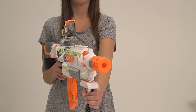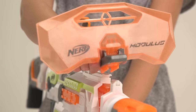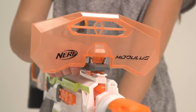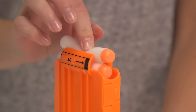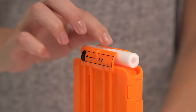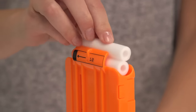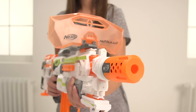The strike and defend upgrade kit is perfect for battle, including a blaster stock to steady your shots and a blast shield for extra defense on the battlefield. And last but not least is the flip clip upgrade kit. With this kit you can fire a fully loaded 24-dart round without reloading.